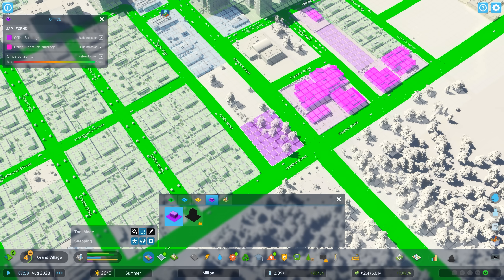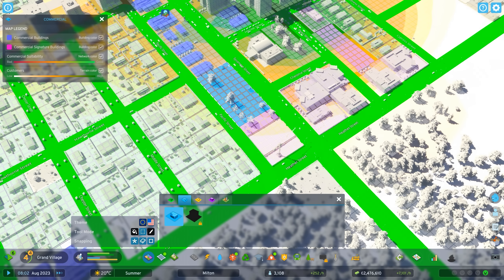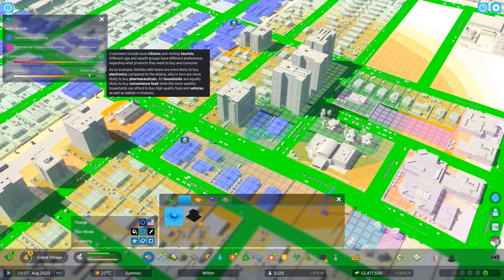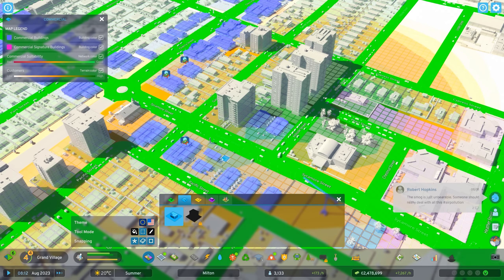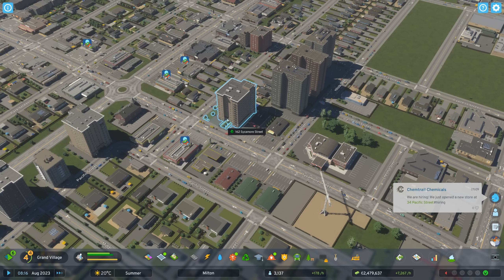I have a tiny bit of low-density office demand, so let's get some of that in here and some more commercial. This is weird — a lot of this green area indicates a high number of customers, yet we can see that some of these businesses are still struggling.